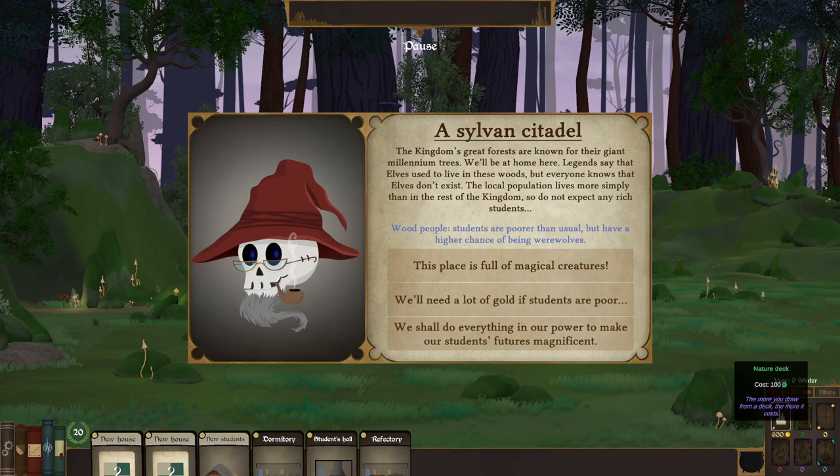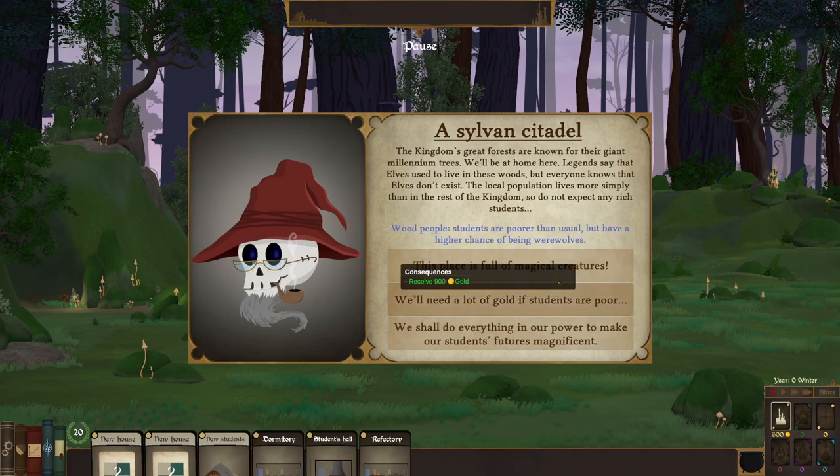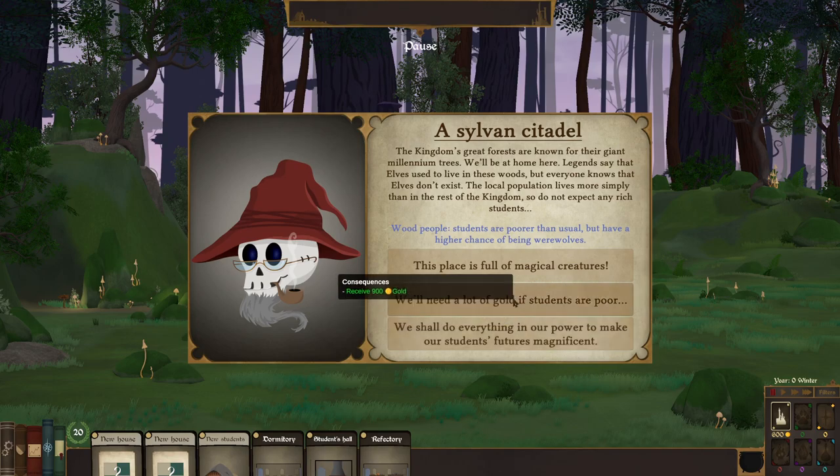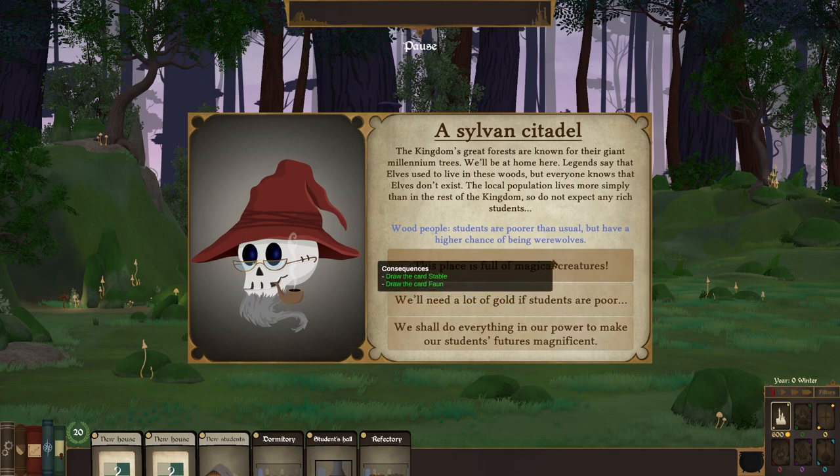Each deck also has multiple things in there. For instance, the shadow deck has necromancy, demonology, and something else. I would like to begin with a stable card and a fawn card. Are we going to go with nature? I think it sounds like a good idea.